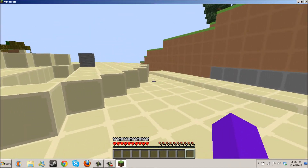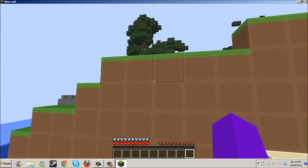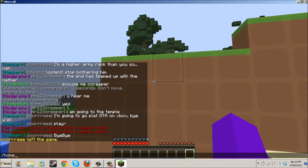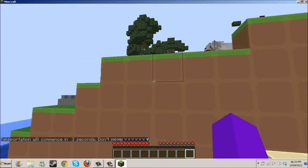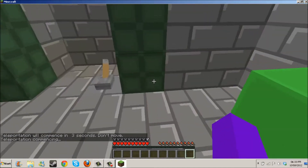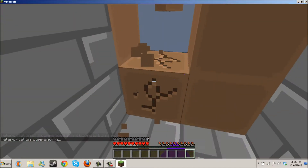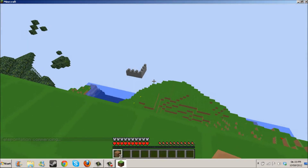Our house is somewhere around by these mountains, in the cliffs over there. But I can just use slash home — you can set your home anywhere. Just find somewhere you want to live and type slash home to get back to it instantly.